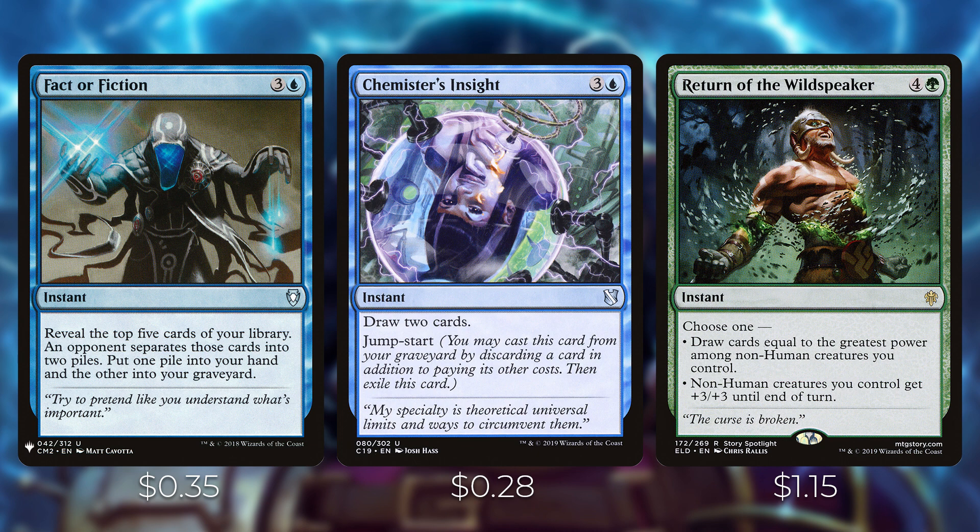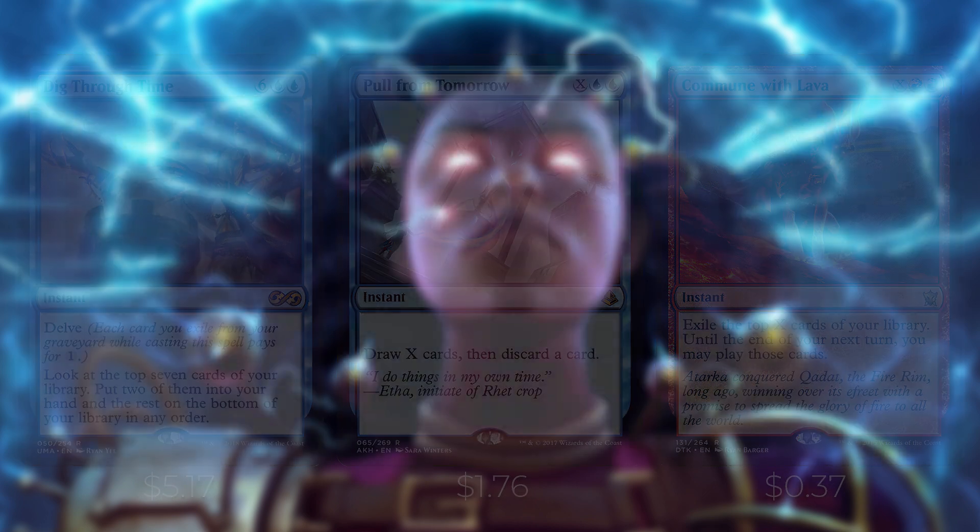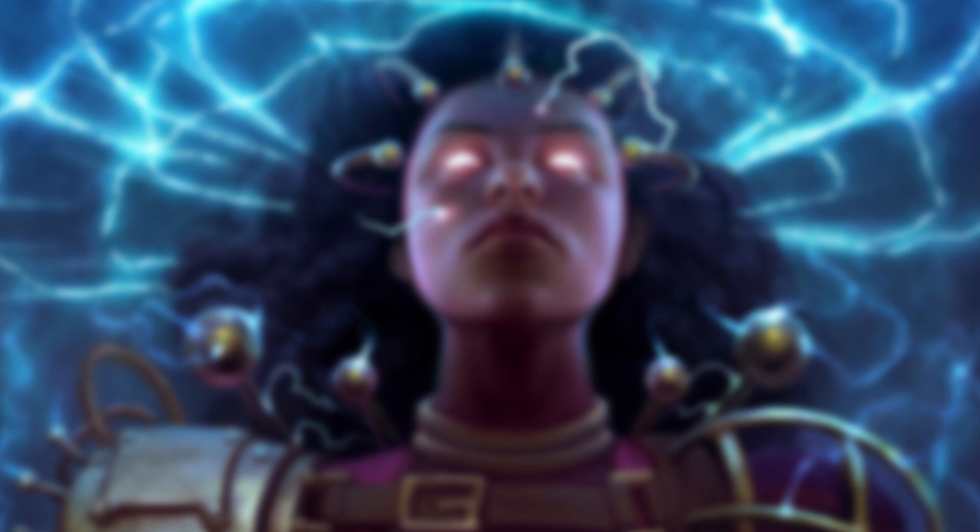Chemister's Insight is an instant that lets you draw two cards, and you can jump-start it from your graveyard by discarding a card. Return of the Wild Speaker is one of my favorite cards — it's an instant where you can draw cards equal to the greatest power among non-human creatures you control. Kalamax has four power so you draw four, and if he's tapped you draw eight when it's copied. Alternatively, non-human creatures get +3/+3 until end of turn. I like that it's modal. Dig Through Time is an instant with delve — look at the top seven, put two into your hand.